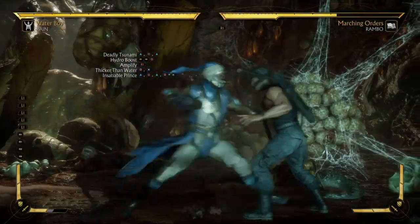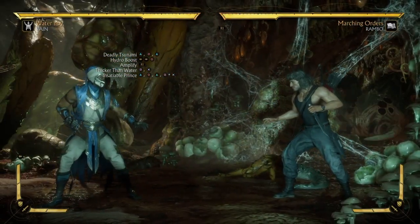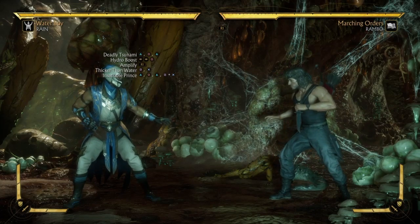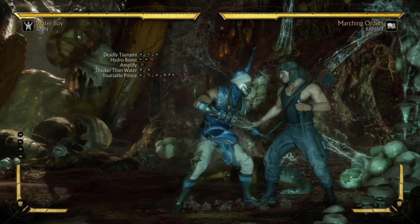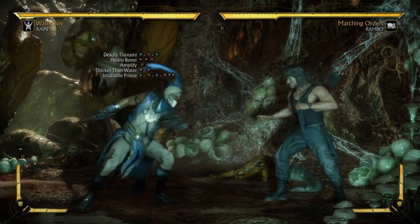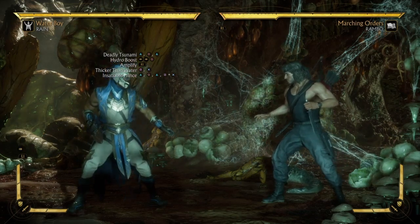Yeah, you like that combo right there — 36. That's really good for one bar. That's like Spawn or Kollector level one-bar damage. In my opinion that will probably be the safer combo to do, because a lot of times when you try to do the 39, the last part will whiff and it'll put you at 36 anyway. So it's probably the same result as whiffing the last part of the harder combo. But yeah, that would be the end of this video — hope you all enjoy and see you next time.